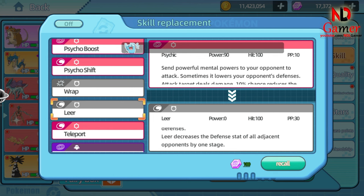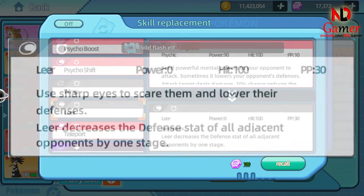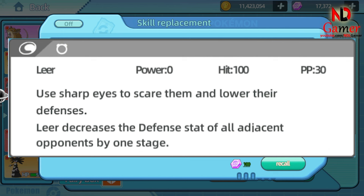Move Name: Leer. You can use this skill up to 30 times before needing to restore its PP. Leer reduces the opponent's defense capabilities. Power: 0 — the skill does not directly deal damage to the opponent. Accuracy: 100% — always hits, never missing. PP: 30. When using Leer, your Pokémon will glare at the opponent, causing them to become intimidated and reducing their defense stat by one stage, making them more vulnerable to physical attacks in the following turns. This skill affects all adjacent opponents. Leer is a very useful support skill, especially when you want to lower the opponent's defense before launching powerful attacks, and is particularly suitable for Pokémon with high speed and strong physical attacks.